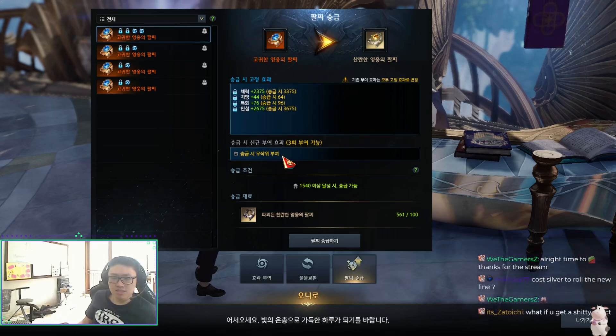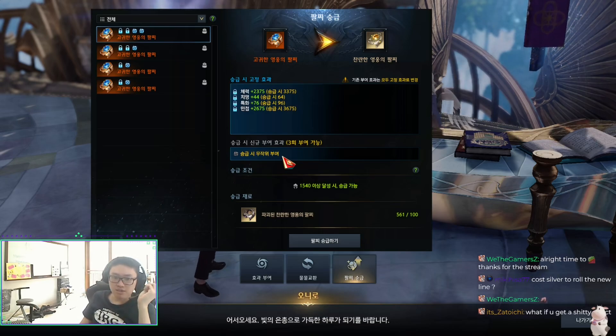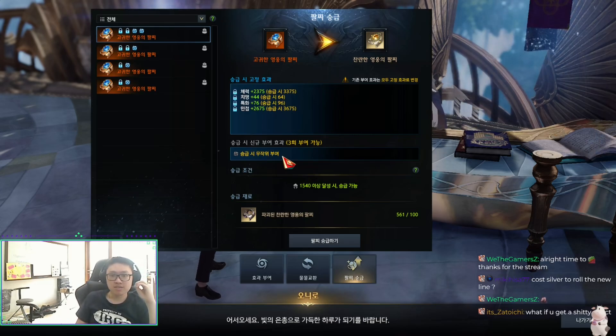Ancient bracelet drops in Hanumatan, the chaos dungeon, and Braille Heart — that's it. Also, rerolling the new extra line costs silver, same as usual — a full amount of silver to reroll that new line.